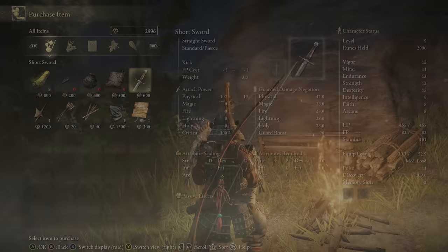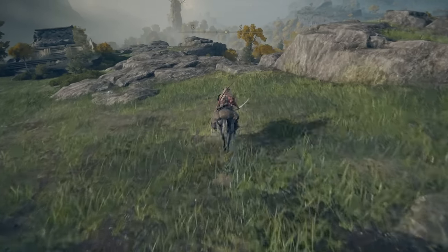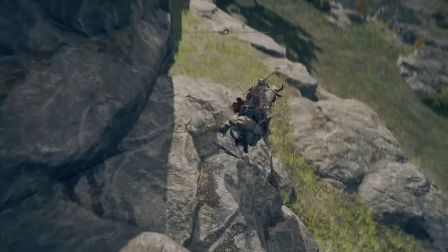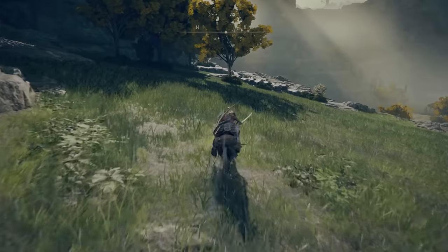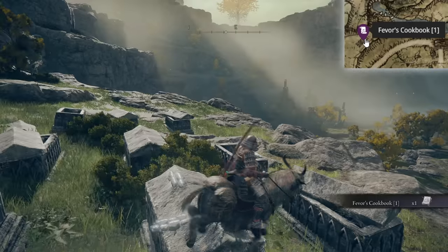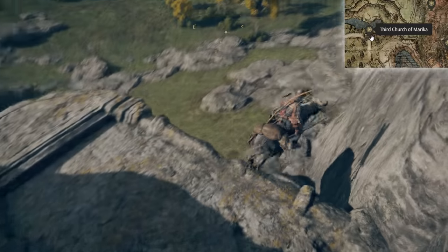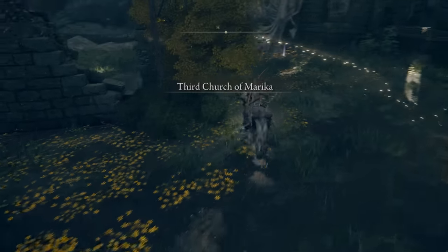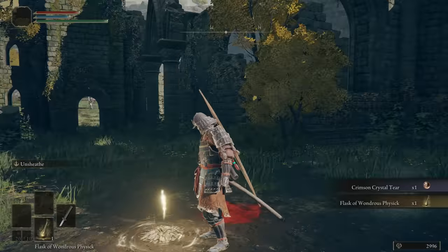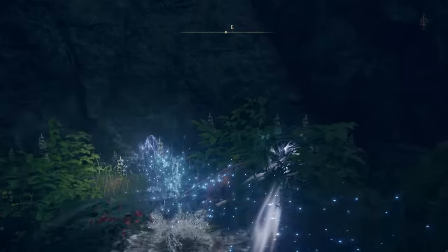You can also grab the cookbook if you want. Now, from the merchant, head southeast. Drop down by the bears and then keep running east. Drop down once again until you get to this grave site and grab all the golden runes and, more importantly, the Fervor's Cookbook. Now carefully drop down the tombstones and head towards the Church of Marica. When you're here, you can grab the Flask of Wondrous Physic and the Sacred Tear — equip that and upgrade your flasks.